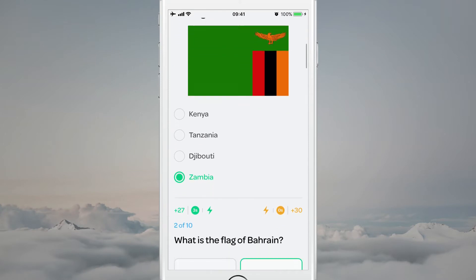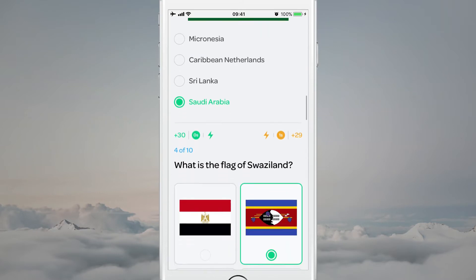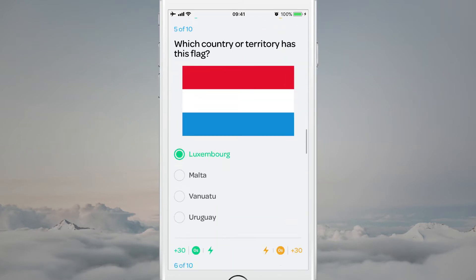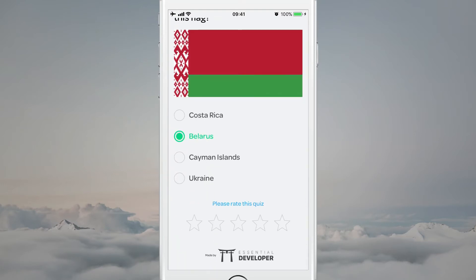Here is the result screen — it's a full breakdown. It shows exactly how many points you scored, how much time it took you to answer, and your opponent's stats as well. That's pretty fun if I have no one to play with, but what if I want to challenge a friend?